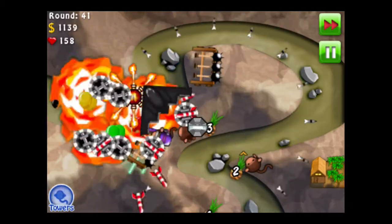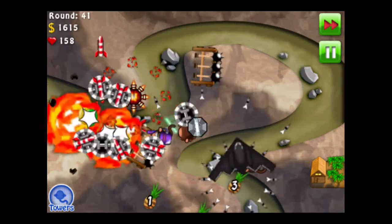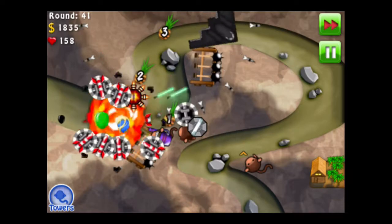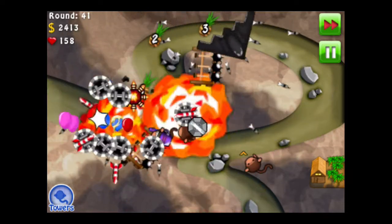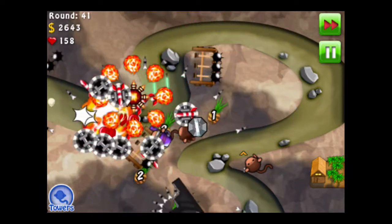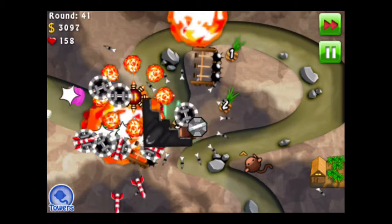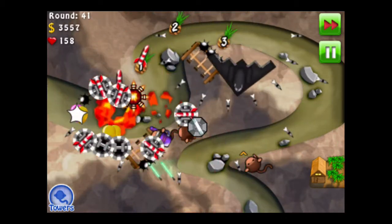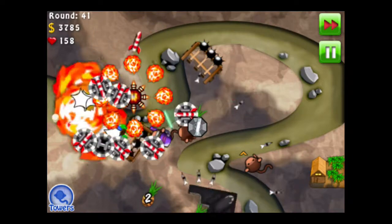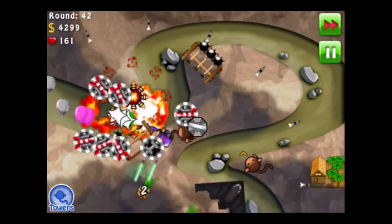The first Moab will appear in round 46, as always. Round 41 also takes a long time. Round 41 and 45 are the two that just take a long time. They're really easy because not a lot of Bloons come compared to the other rounds around them, but they're just very long and tedious.